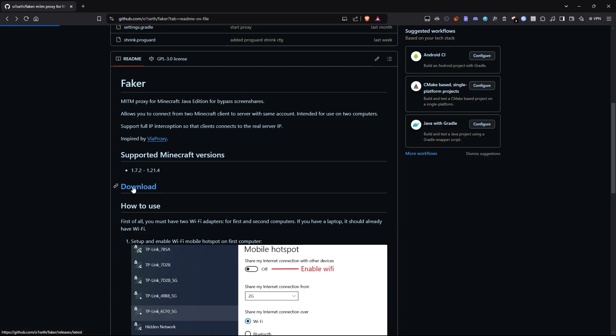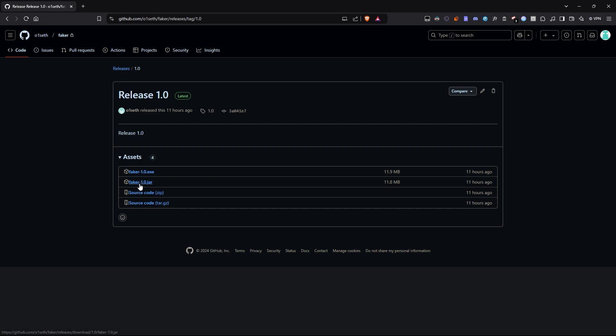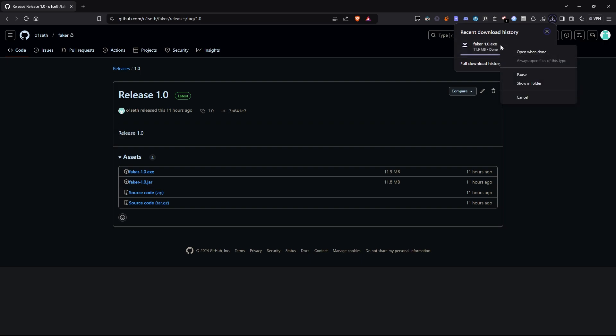To download it, click the button that redirects you to the Releases page. Here you can choose to download either the .exe or .jar file.